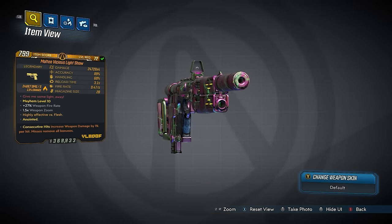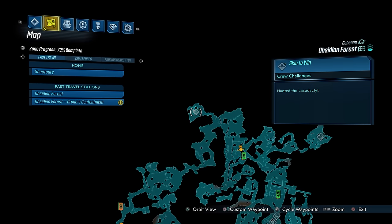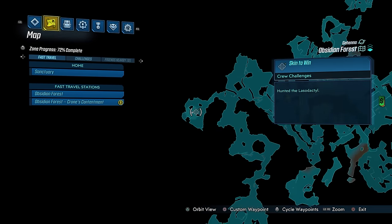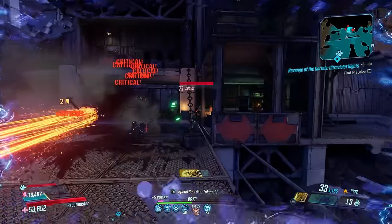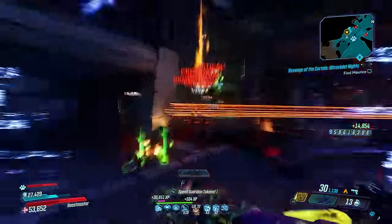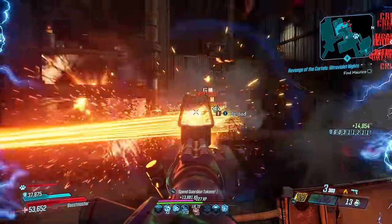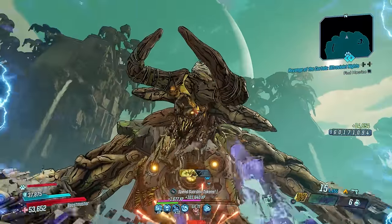Another pistol I'd recommend for FL4K is the Light Show, which comes in all elements including kinetic, and has an increased chance to drop from Lasodactyl in the Obsidian Forest as part of the Bounty of Blood DLC. I've described the Light Show as a more mobile Monarch — it fires four projectiles in a circular pattern which absolutely tear through enemies. Whether you're running through takedowns or going on a boss hunt, this thing will have your back.